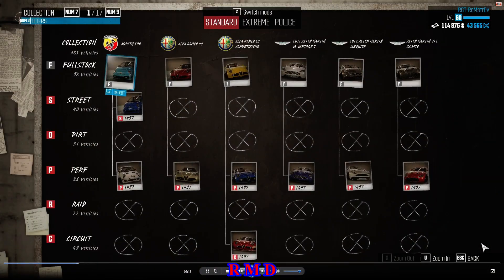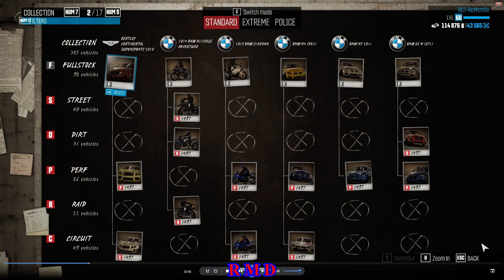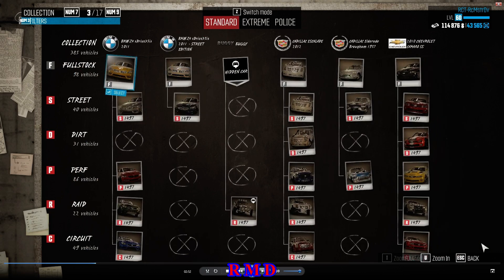Page number one: the Abarth 500, Alfa Romeo 4C, Alfa Romeo 8C Competizione, the Aston Martin Vantage, and the Aston Martin Zagato — all specs are in my garage and all at 1497. Page number two: the Bentley, a couple of BMW bikes, the BMW M4 and M5, the X6, with the different specs — all in my collection and all at 1497.